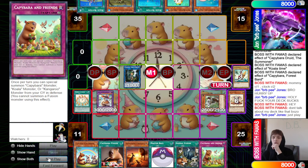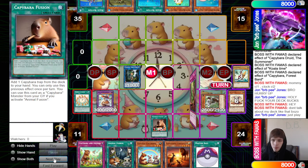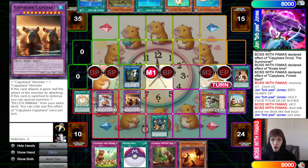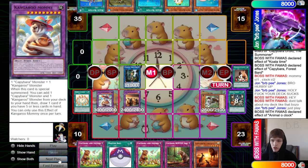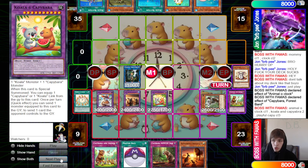Now they draw Capybara and Friends — kind of a broken draw. They activate Capybara Fusion to search for the Capybara Hunter Trap, then activate Animal Fusion, using the Playful Capybara from the graveyard as material to bring out Capybara Capybara. They activate Clock to draw and discard — unfortunately drawing Capybara and Friends again and having to discard it. Then they activate Forest to banish and summon out Koala and Capybara.